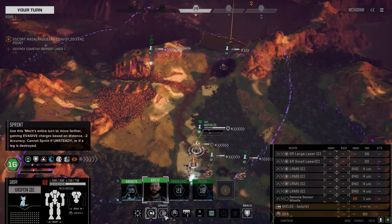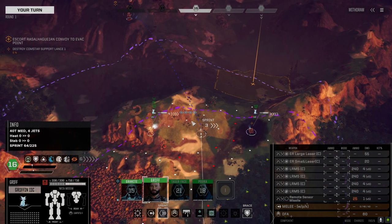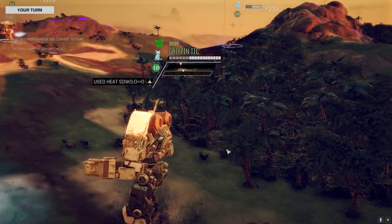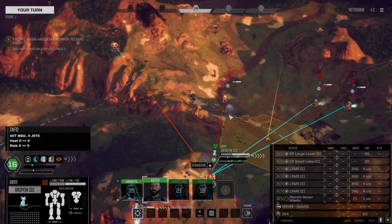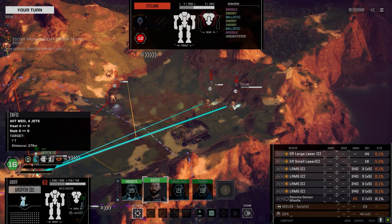Waiting on you, Commander. All right, Griff. He's partially hidden — let's get up here, we've got the speed, might as well use it. We've got somebody else down here. Yeah, it was a cyclone. Wow, all cyclones.